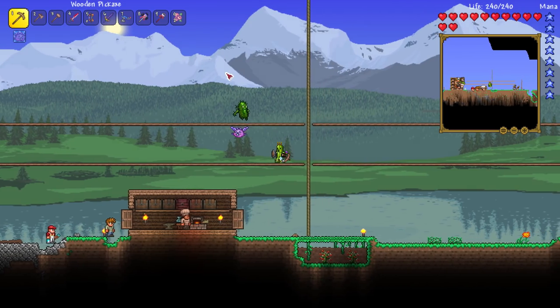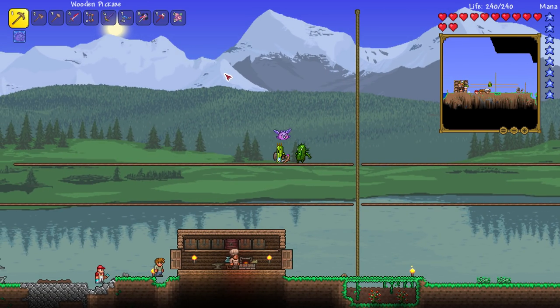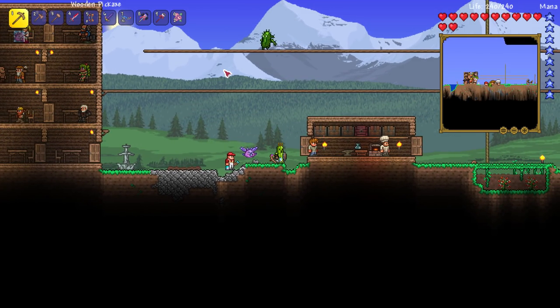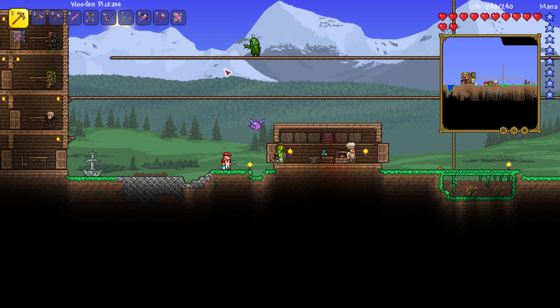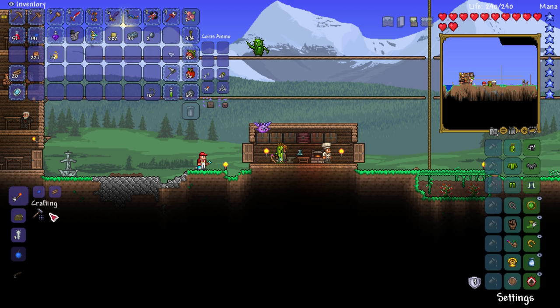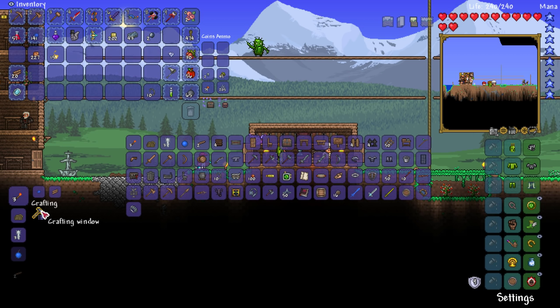Yeah, it's very basic. People are always like, yeah Chippy, why don't you build lovely houses? It's because I can't. Why do you think my only building tutorial is for a basic house? Because I'm a basic boy. Right, so we're going to be starting off with a boss fight. There's one called... it's the baby scorpion.